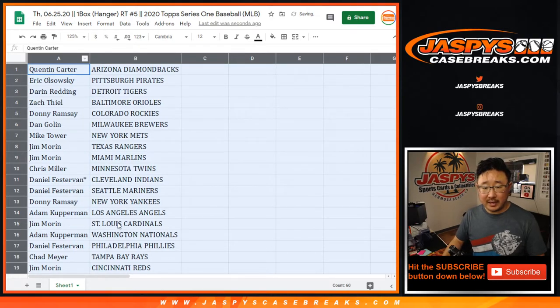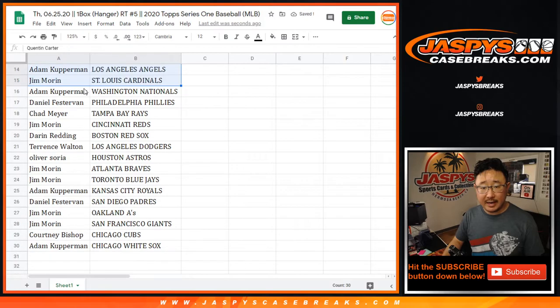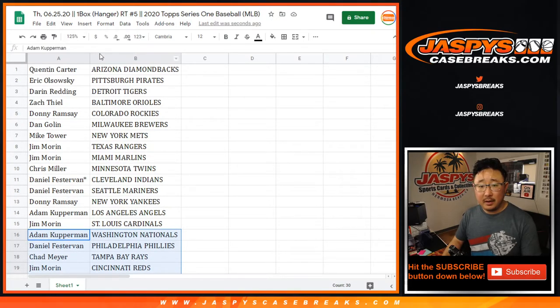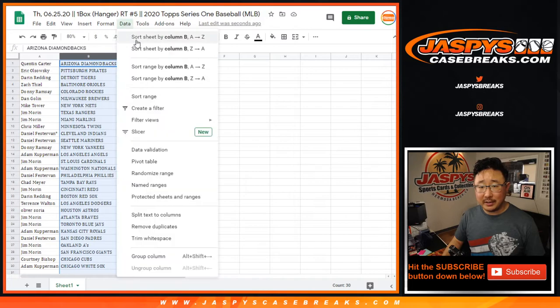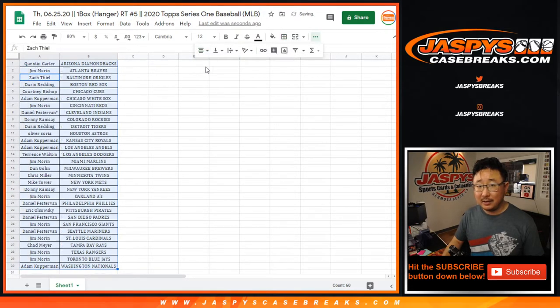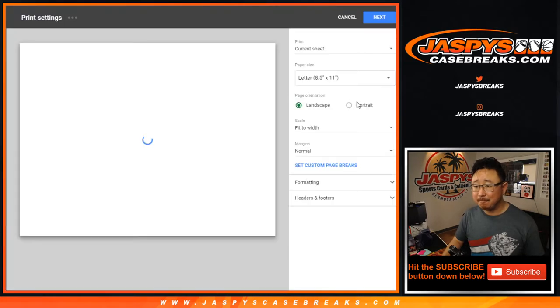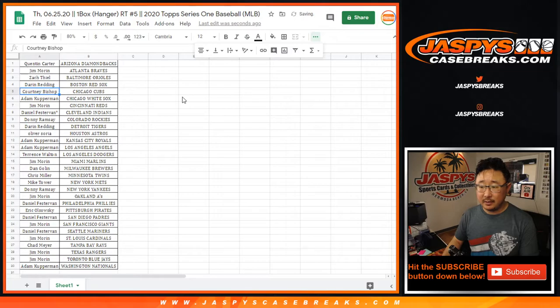There's the first half of the list right there, and there's the second half of the list right here. No trade windows in these little hanger box breaks. Really, the whole point of this is who's going to win those mixer spots. So let's print and rip.